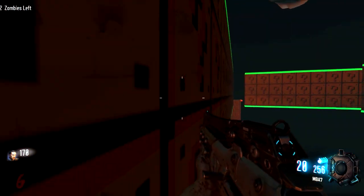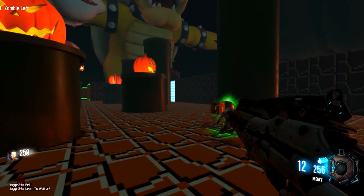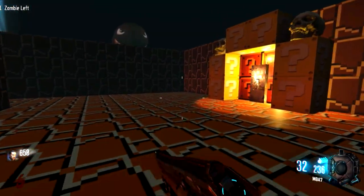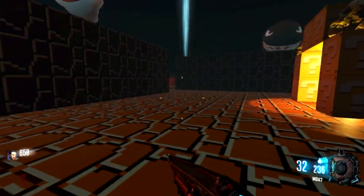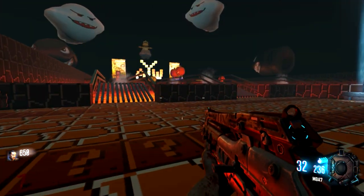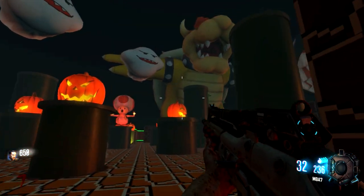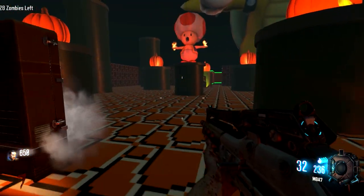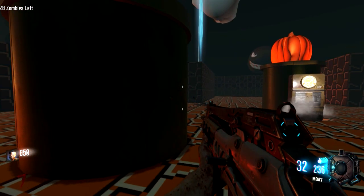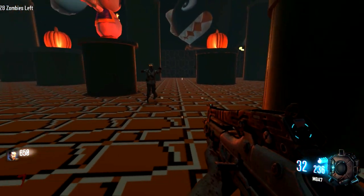Oh snap, shortcut! We're fine - I did that on purpose. It's in the round - I'm gonna earn some jug money and then go back and get Jug and Quick Revive. I hope I don't die this round - that would be embarrassing. Look how sick this map is - we got Bowser, Toadstool. Where's the princess? I bet she's over there by Bowser. We've seen all the major characters so far.